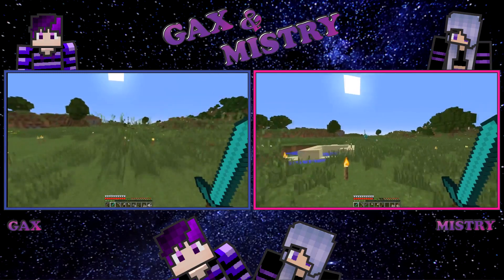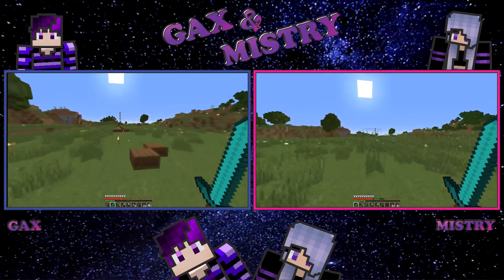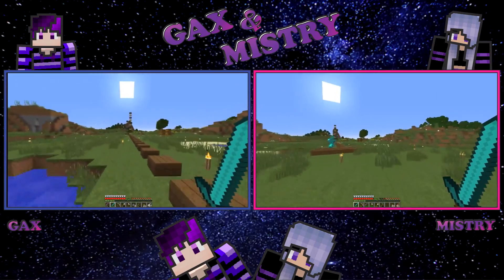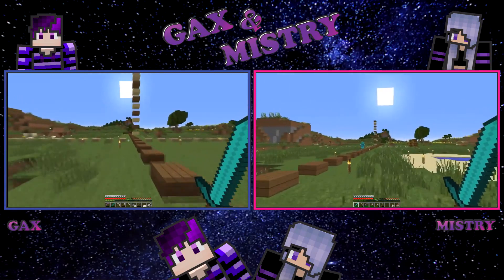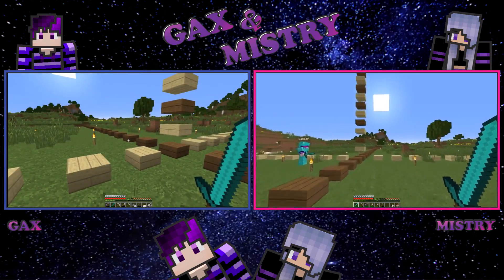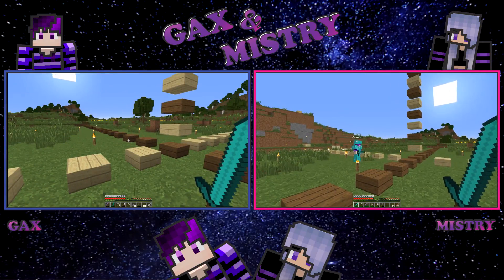We're going to have our base built around four towers on each side. These towers are probably going to house most of the farms — actually all of our farms: iron farm, mob farm, wheat farms, animal farms, wool farms, all of that. The idea behind the whole base is that it's self-sufficient. We can't do everything, but most of the stuff will be generated within the base.